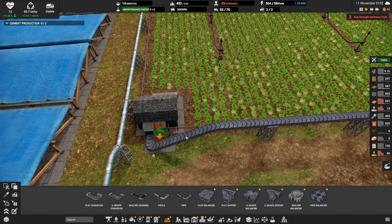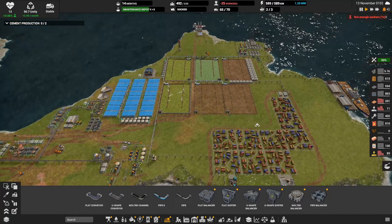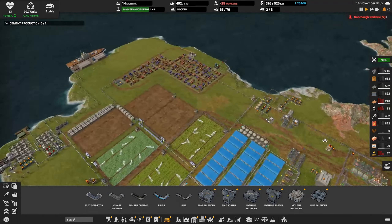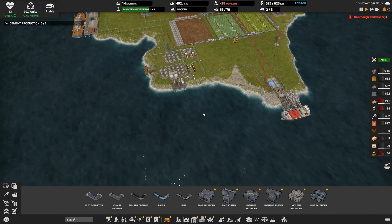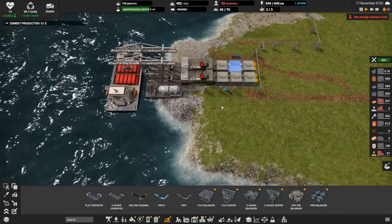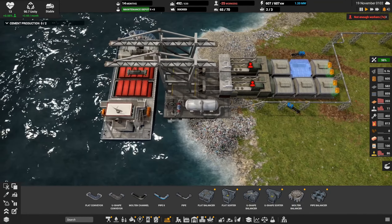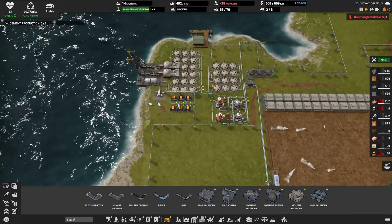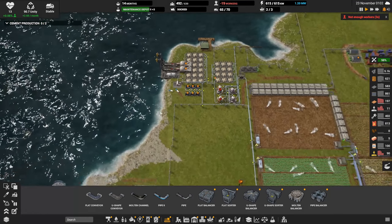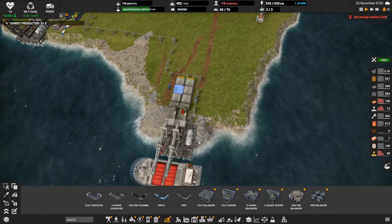Yeah, we'd have to rework that belt — that might be worth doing actually. Let's see — now we're down 25 workers. Our oil cargo ship is out. Let's see when it comes back, maybe we can turn that whole complex off and save some workers. This guy's waiting. In fact I think I can turn these off — that doesn't get as much, it gets six workers. Kind of wanted to get this processed.